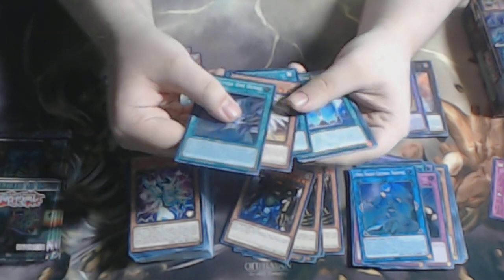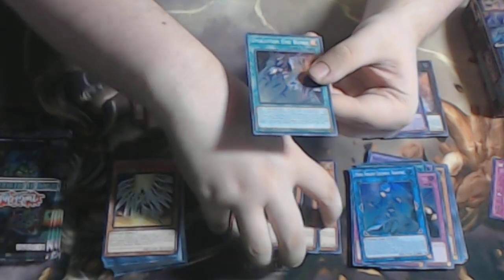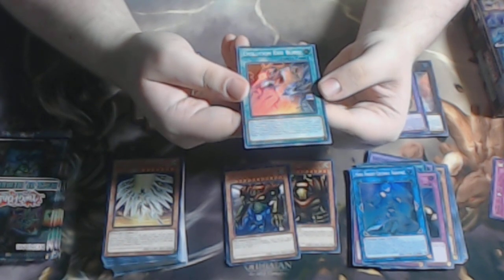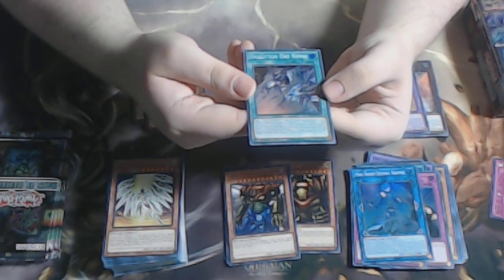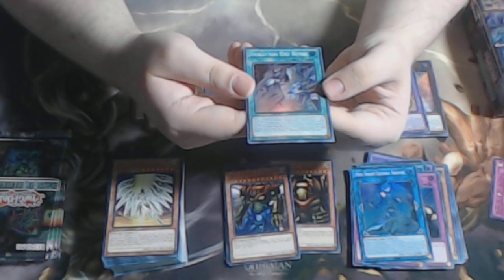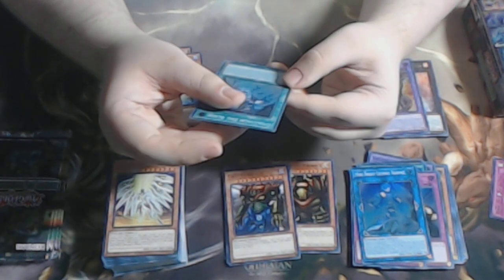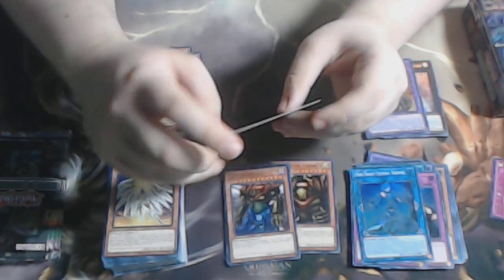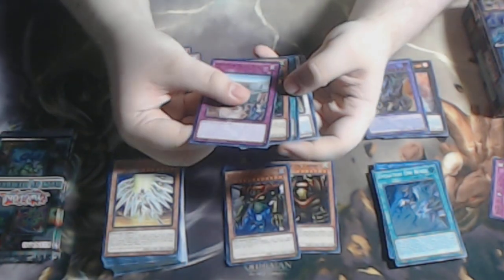We have Evolution End Burst — this is a card for Overload Fusion and Cyber Dragons as a whole, because this is an Overload Fusion searcher. If you fusion summon a monster this turn with Overload Fusion using six or more monsters as material, that monster can attack a number of times equal to the number of monsters used as fusion material during each battle phase. So if you use 12 monsters, you can attack 12 times — and I think you can only attack with that monster, but that's fine for Cyber Dragon.